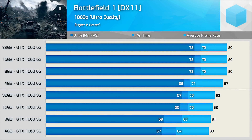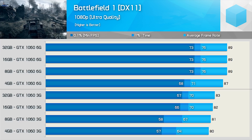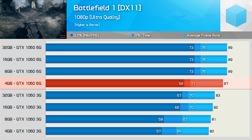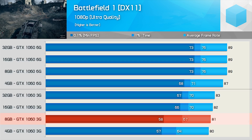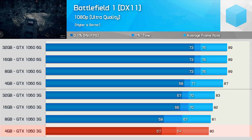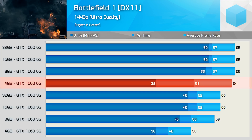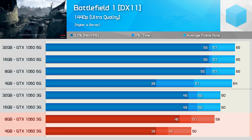Next we have Battlefield 1 results, using the single-player portion of the game as multiplayer can't be benchmarked accurately for FPS comparisons. With the GTX 1060 6GB, the same performance is delivered with 8GB, 16GB, and 32GB of memory — we only see a small decline with 4GB, which is surprising, though we are only testing at 1080p. Using the GTX 1060 3GB sees a rather major decline in performance with 8GB of memory when looking at frame time results, amplified further with 4GB though not as severely as expected. Increasing to 1440p, the 4GB system memory capacity causes all kinds of issues with the 6GB 1060 — stuttering was extremely noticeable. The same was found with the 3GB 1060, and now we're also seeing a drop in performance with 8GB of memory.